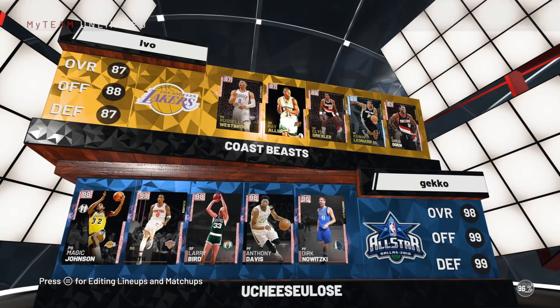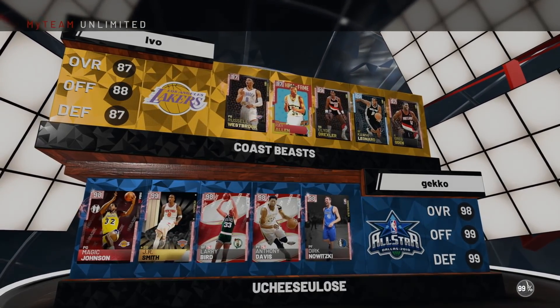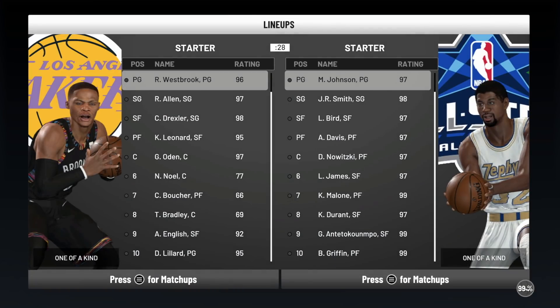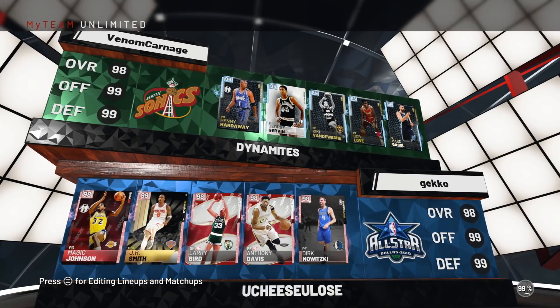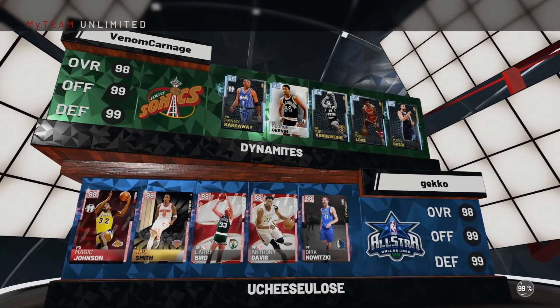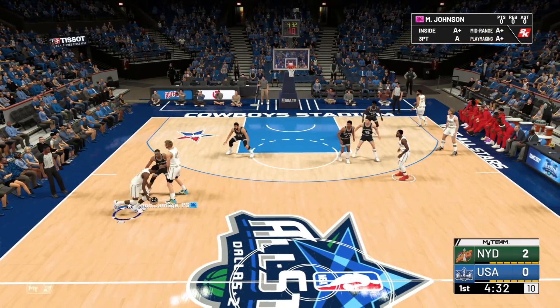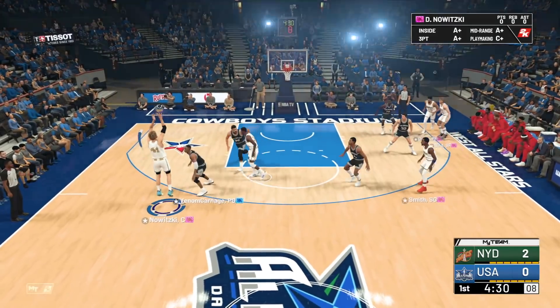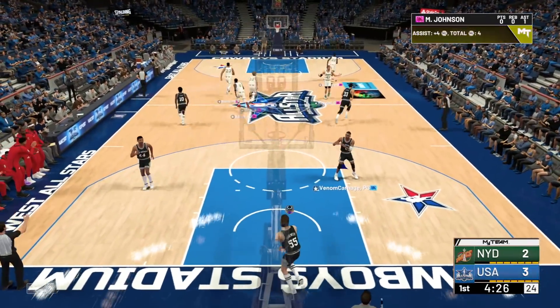We are playing against Ray Allen, Russell Westbrook, Clyde Drexler, Kawhi, and Greg Oden — quite a decent team. He quit before the game even started. So we're playing against a little bit of a worse team. Let's run the pick and pop — Dirk Nowitzki from a little bit deep knocks down the three. Let's go, let's start the game.